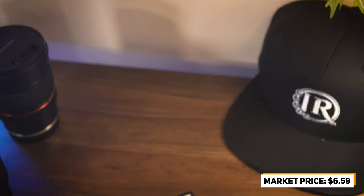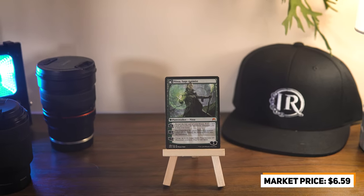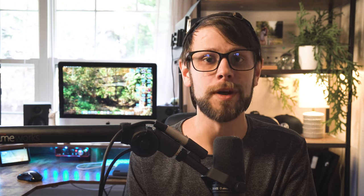Next we have Nissa, Vastwood Seer, part of the Magic Origins collection of planeswalkers that tells the origin story of each character. It starts as a creature and flips into a planeswalker after meeting certain requirements. While Nissa probably isn't the most powerful in the Magic Origins cycle, it's a really nice card if you're looking to ramp and dig further into your deck to play big green creatures — and if you can get that minus-seven ultimate, you can definitely win the game on the spot.